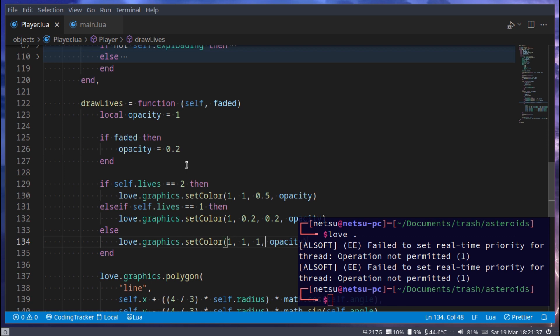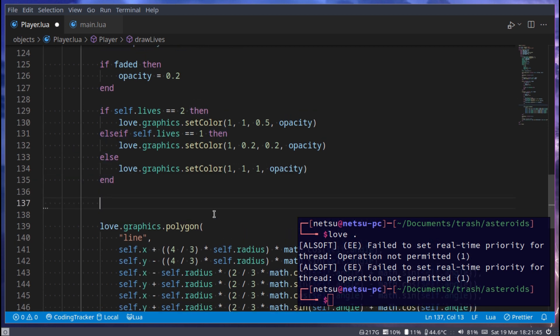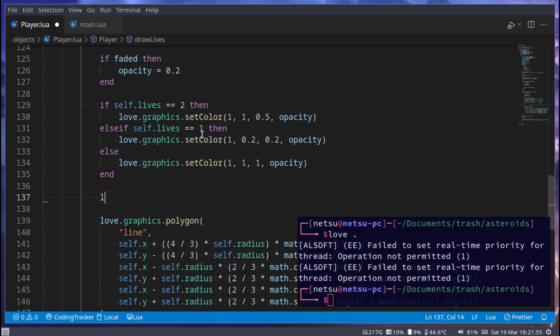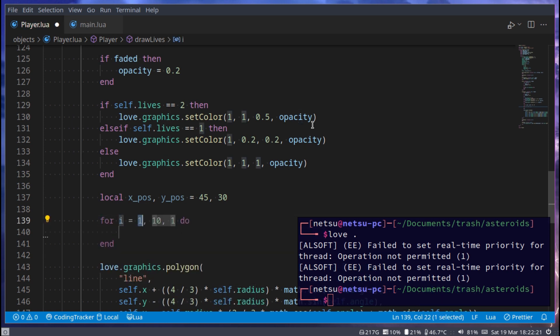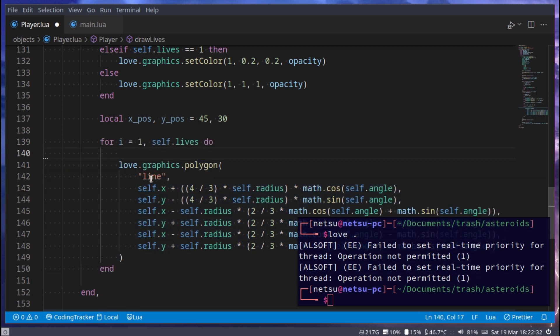In draw_lives we need to give it a default x and y position. I'm going to set a local x_pos, y_pos equal to 45 and 30 — so 45 from the side and 30 from the top. Then we create a for loop: for i in 1 to self.lives, and we draw the lives shape, which is the same as the spaceship.